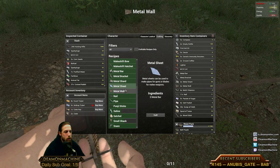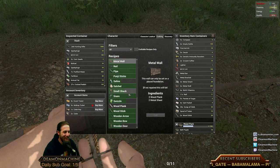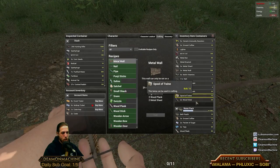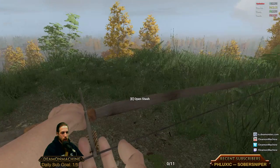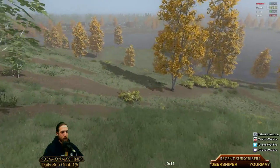I'm going to go grab two metal walls. We're going to put punji sticks all around the entrance so zombies have to deal with them coming in.